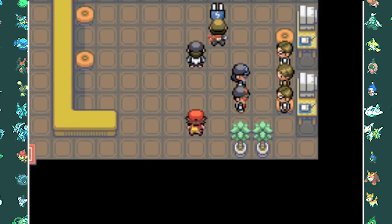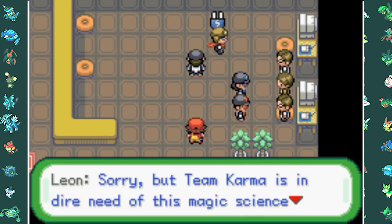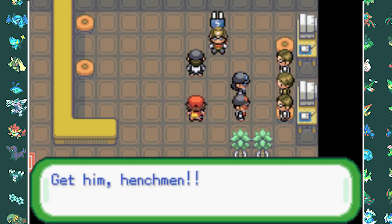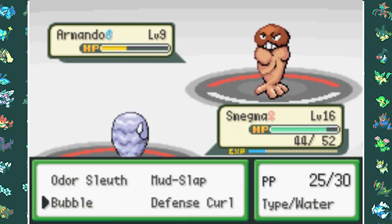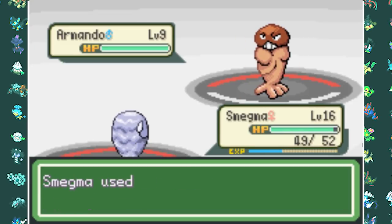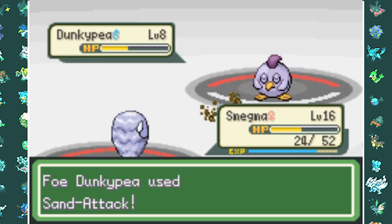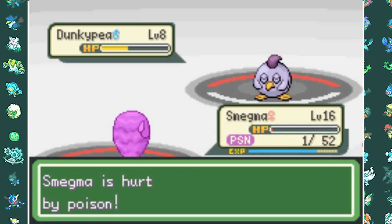In the museum we have our first encounter with Team Karma, the evil team of this region. Their purpose is to destroy all memes - they hate people who enjoy memes and want to delete them from the internet. We can't even beat the first grunt who has an Armando, a Fighting type, because our Normal type Smegma doesn't really listen to us. We beat the first grunt but get taken out by the second grunt's Donkey P, a Poison type.